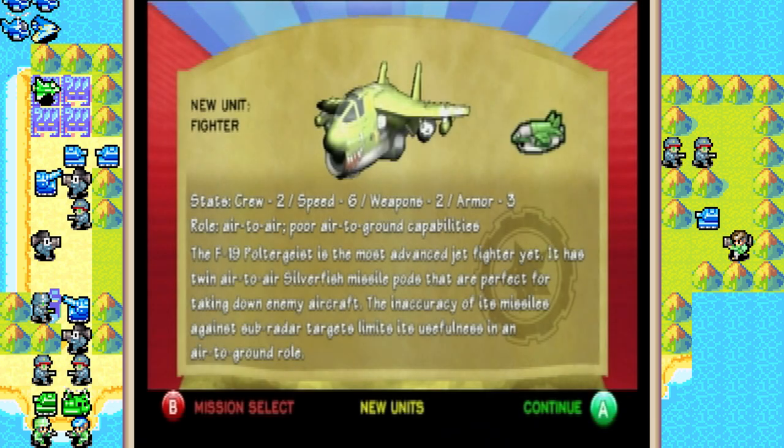Alright, new unit we got to play with — the Fighter. Its stats are: crew of 2, speed rating of 6, weapons rating of 2, and army rating of 3. Its role is air-to-air support, but it's poor against air-to-ground capabilities. The F-19 Poltergeist is the most advanced jet fighter yet. It has twin air-to-air Silverfish missile pods that are perfect for taking down enemy aircraft. The inaccuracy of its missiles against sub-radar targets limits its usefulness to air-to-ground roles.